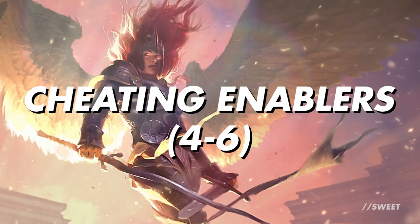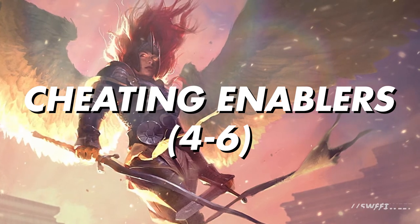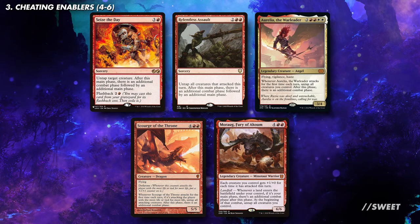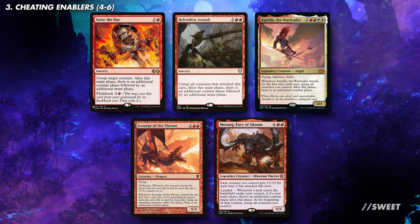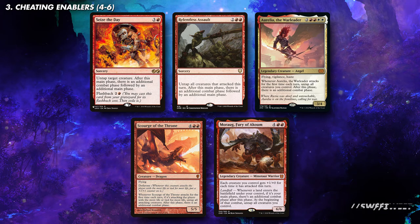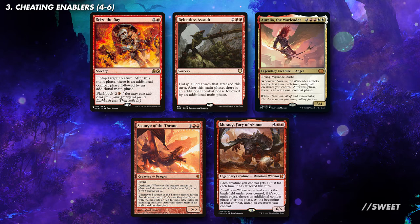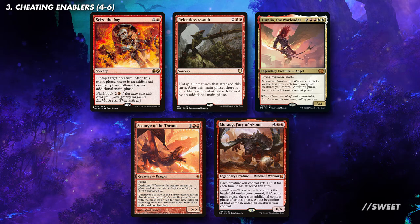First up are some cards that enable us to cheat multiple things into play in a turn — cards that boost that cheat-a-creature-into-play effect of Kalia so we can make a scary board state super quickly. First up are cards that give us extra combat steps. More attacking with Kalia means more creatures that we can put into play. So we have cards like Seize the Day, Relentless Assault, Aurelia the Warleader, Scourge of the Throne, and Moraug Fury of Akum. These all give us extra combat steps, with Aurelia and Scourge of the Throne probably being the standouts here as they themselves can be cheated in with Kalia.